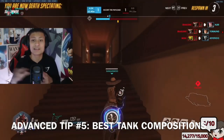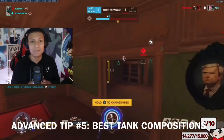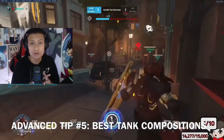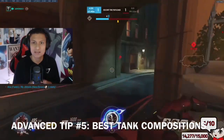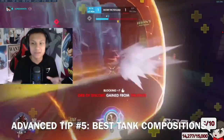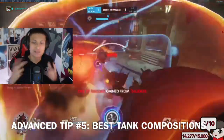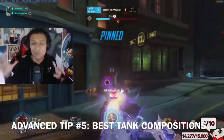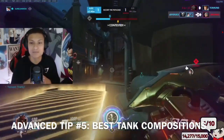Lastly, I want to talk about Reinhardt-Winston, which is actually kind of a sleeper pick compositionally. I've seen this work. If you have two main tank players that are really strong and flexible, I would consider Rein-Winston because Winston is actually getting a little bit better in this meta based on the recent Brigitte nerfs — he doesn't really have to fight against too much armor. Reinhardt can play frontline, Winston can take flanks and take high ground. It's actually kind of a sleeper composition. Try it in your games and tell me what you think.